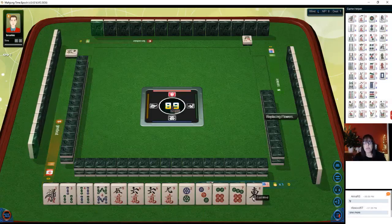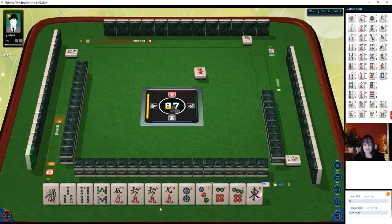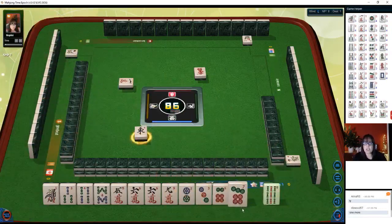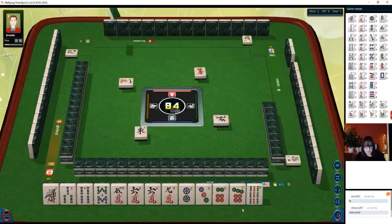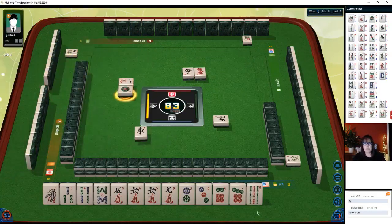We've got lots of number tiles — one single east wind, one single one, and number tiles two through eight throughout. I think we should try all simples, maybe see if we can do a mixed triple chow. We have three-four, five-six, two-three — we might be able to do mix shifting chows. That's number 51 and it's six points; with all simples it would be eight.